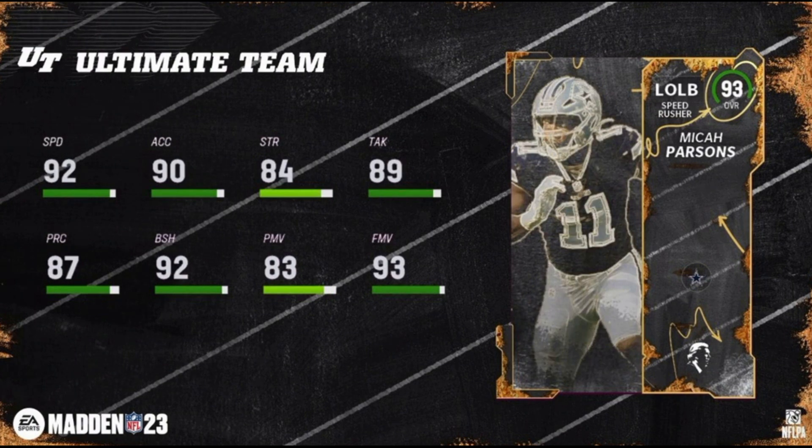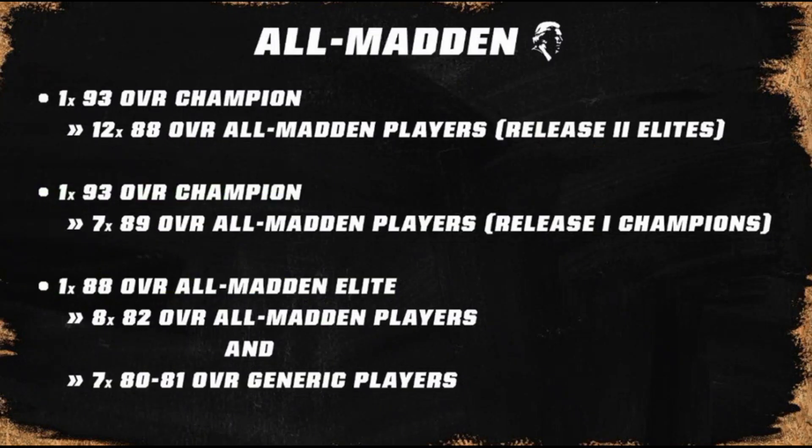The last card here: we have Micah Parsons with 92 speed, 90 acceleration, 84 strength, 89 tackling, 87 play rec, 92 block shed, 83 power move, and 93 finesse move. Speed rusher archetype. He will obviously only get the Cowboys team chemistry. This is how you can get the 93 overall All Madden cards.